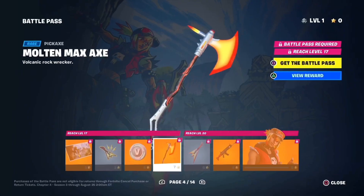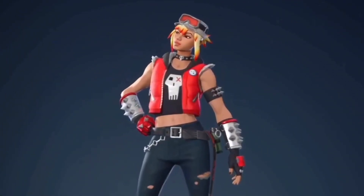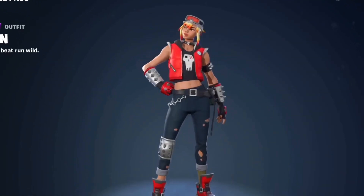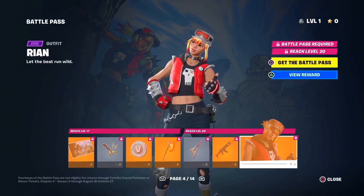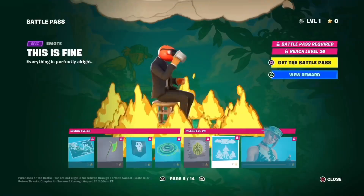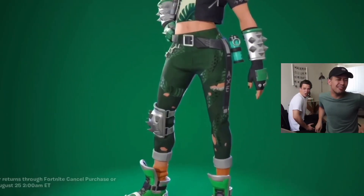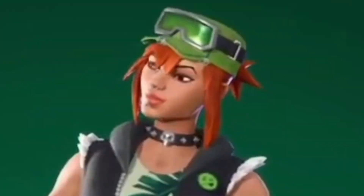Molten max axe — this looks clean, can't wait to unlock this. I don't know how to feel about this skin but it's pretty mid — I give this a 5 out of 10. We got this emo too. This is a meme — Fortnite added a meme. This is below mid. She's got holes in her shorts, she probably got rats in her basement.